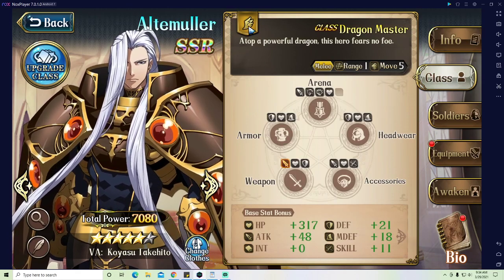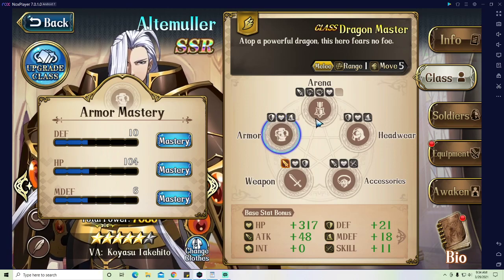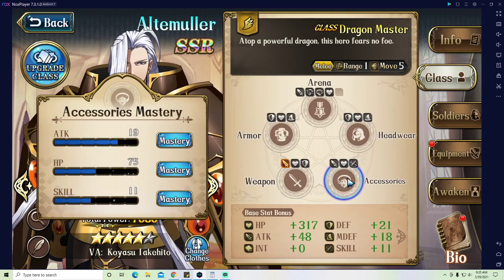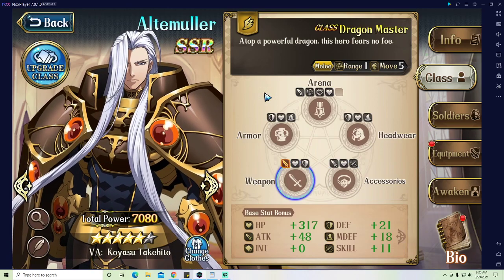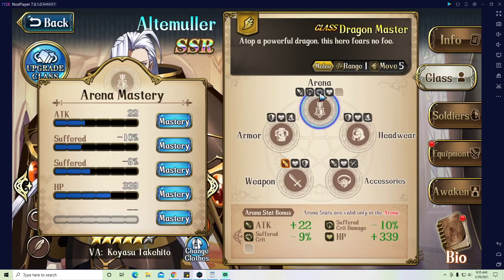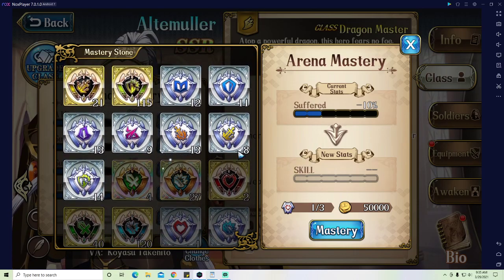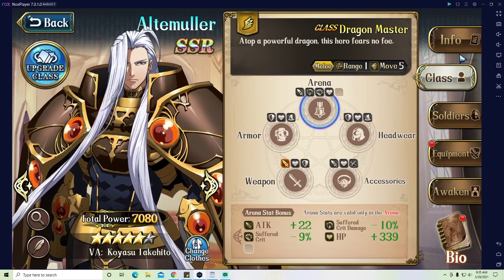Moving on to class mastery — it's the same class as Dragon Master. You want attack, defense, and HP for armor and headwear. For weapon and accessory, you want attack, HP, and skill. For arena stones, you want attack, the two crit increases to give him more chance to crit and deal crit damage, skill, and HP to give him some survivability.